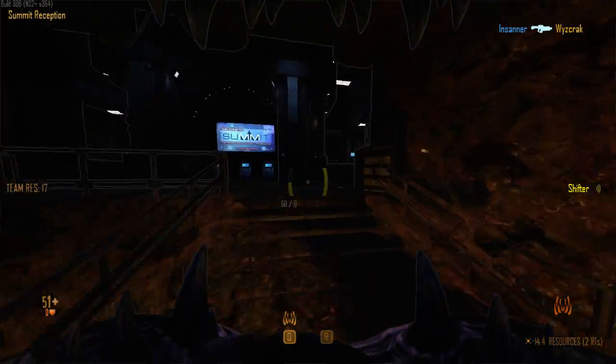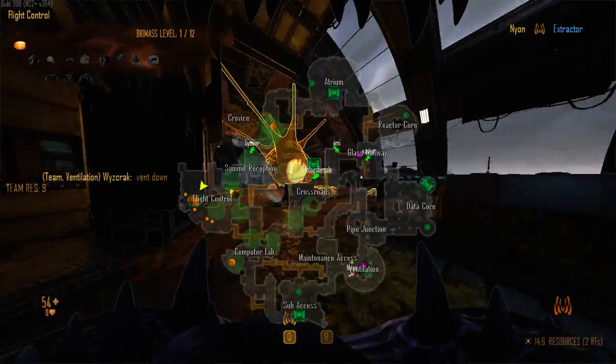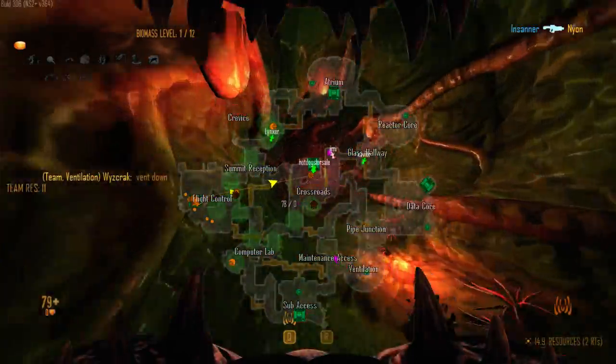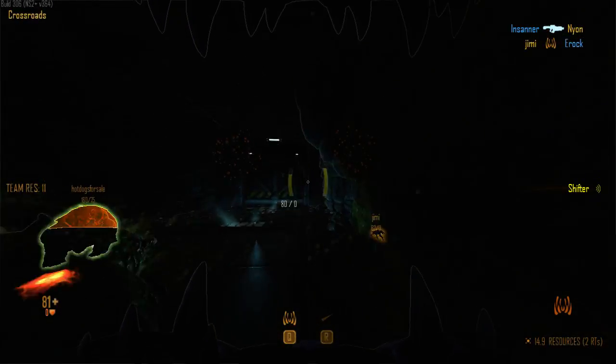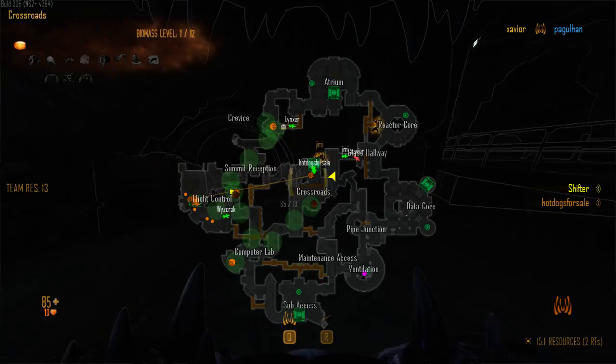Tunnel up. Perfect, there's your RT. They aren't coming from glass. If you have the time, Hot Dog, you can get the RT in crossroads. I'm going to drop the crag as well.